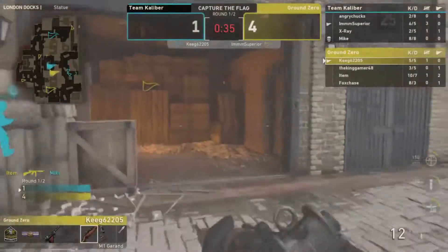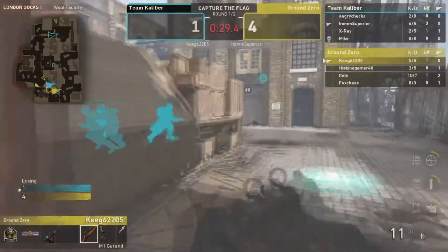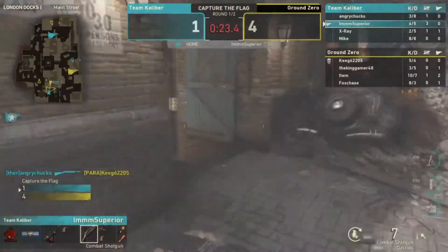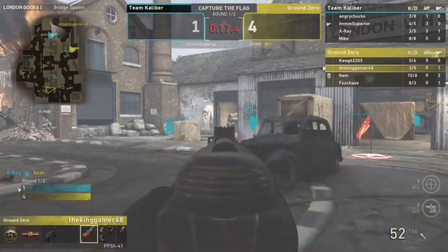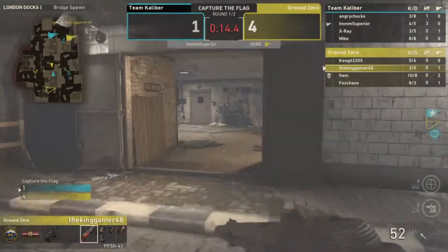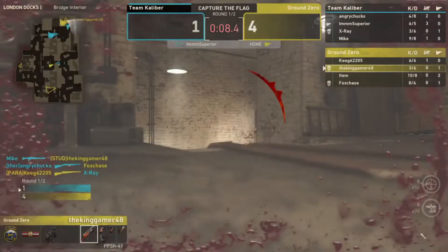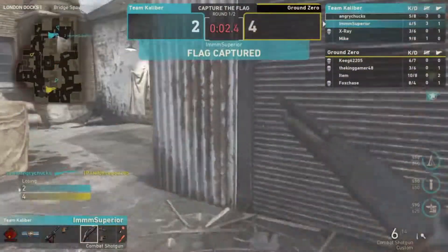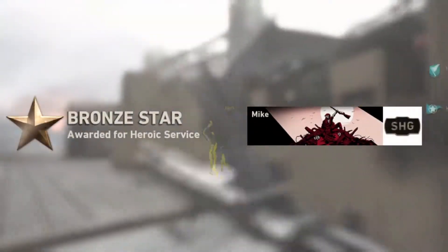Kenny gets the kill — huge play! They don't have the flag returned yet. They get the return and now there's a beautiful run happening. Kenny pushing it but Mike stops it — Mike just stopped that cap! Theory misses the opportunity to dolphin-dive and get a flat cap. What a triple kill that happened early in the game.